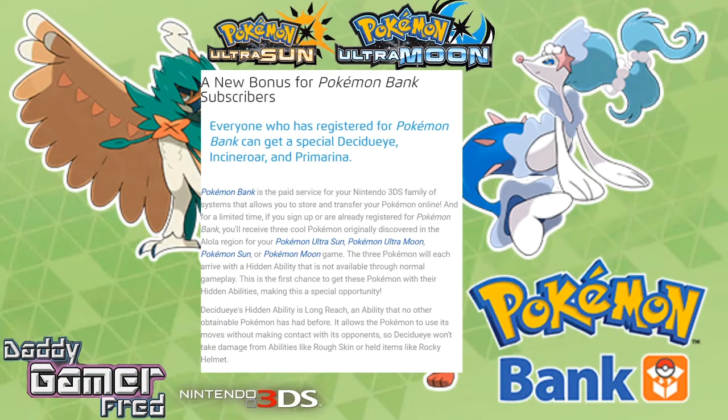The three Pokémon will each arrive with a hidden ability that is not available through normal gameplay — this is the first chance to get these Pokémon with their hidden abilities, making this a special opportunity. All you need is to have Pokémon Bank installed and have a valid subscription. Pokémon Bank is about five dollars a year, so it's kind of just a perk to get these hidden abilities.